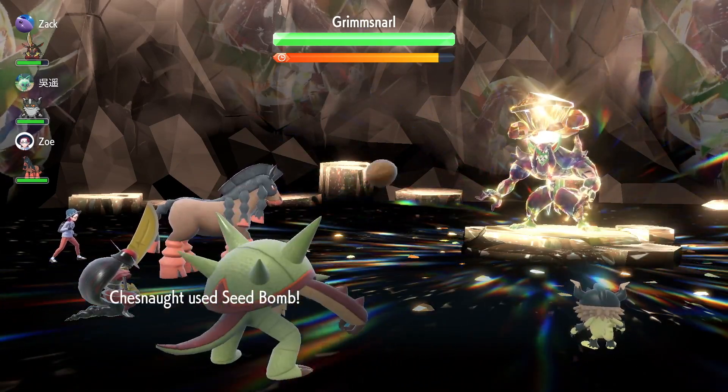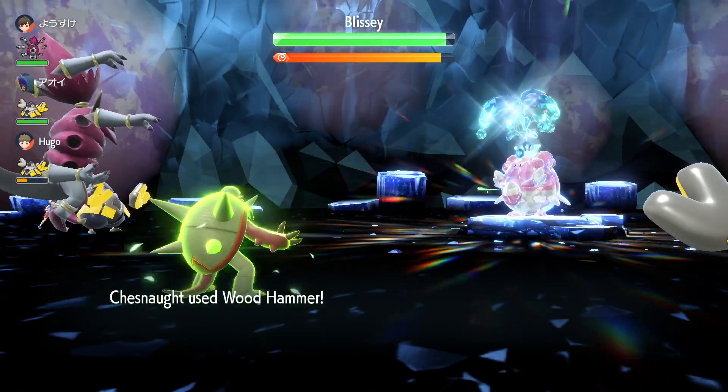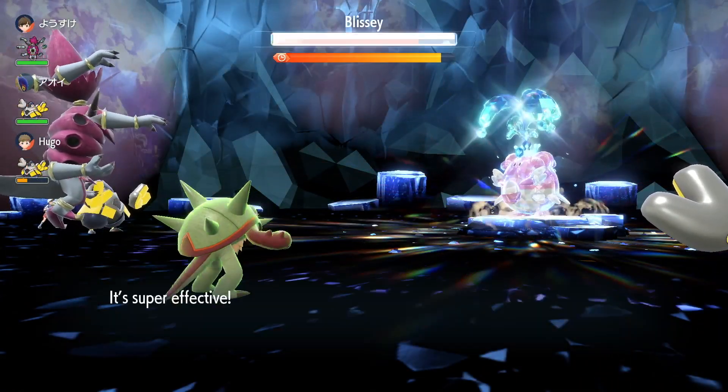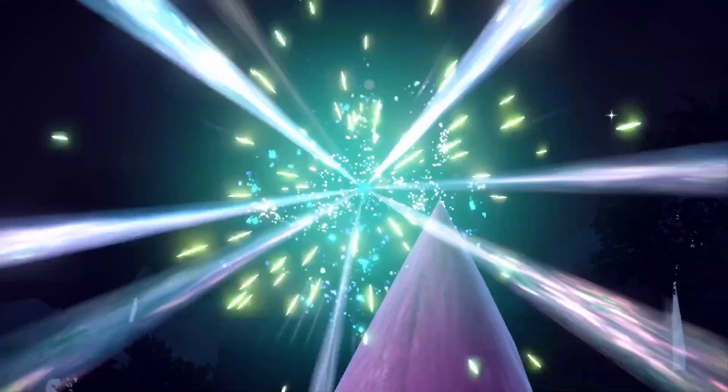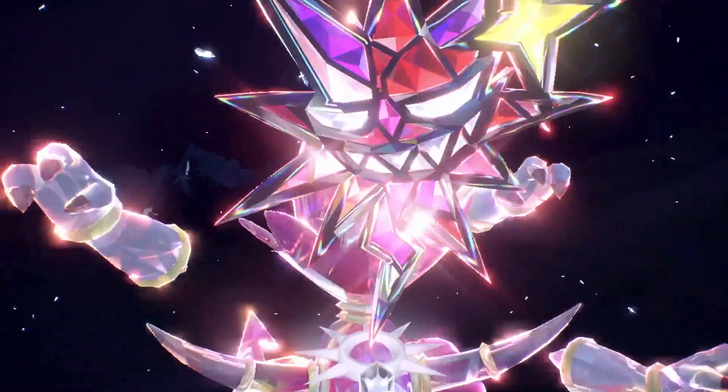Grass types are super effective against water, ground, and rock Pokemon, so once you have boosted your attack, use Seed Bomb or Wood Hammer to do a massive amount of damage. And now the conclusion to this series — the strongest dark and psychic type in the game is without a doubt Hoopa Unbound.